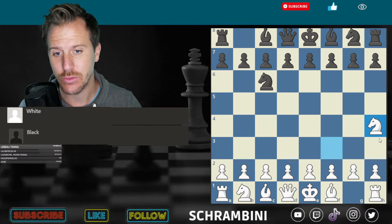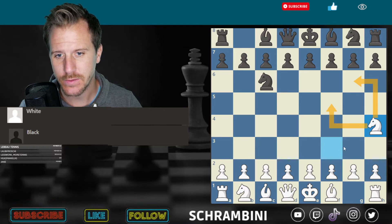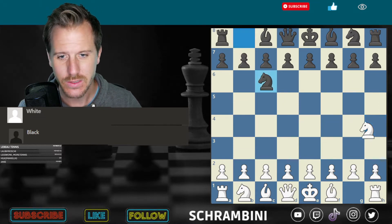If the knight is at the rim, no good. Knight at the rim is a trim. So we just have four possible squares that we can go to, and the other squares are outside of the board. That's not good. So always keep your knights in the center of the board.